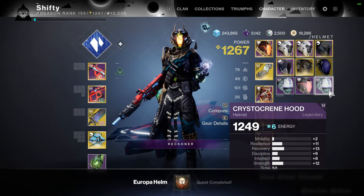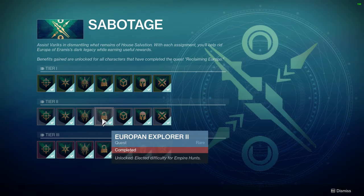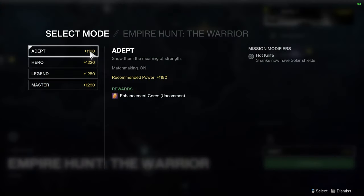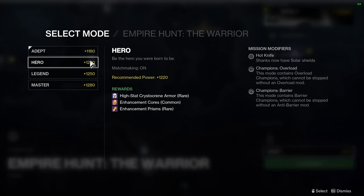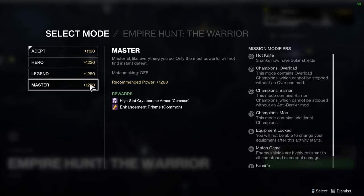Now we'll move on to alternate methods to acquire the Crystocrine Armor. First, if you have Europa Explorer 2 unlocked, you can do Elected Difficulty Empire Hunts. When you go to select a difficulty, you'll notice you can get Crystocrine Armor from these. There is no chance with the Adept difficulty, a rare chance on Heroic, it's uncommon on Legend, and common on Master.